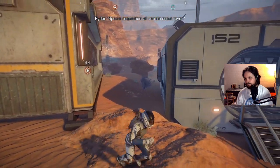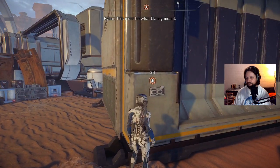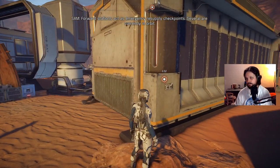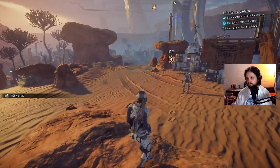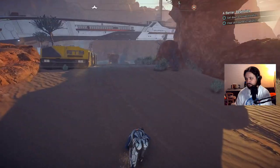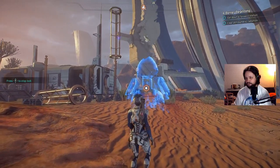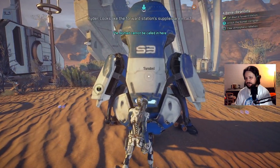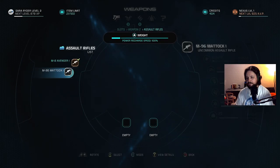Special requisition — all-terrain scout rover! A Nomad six-wheel drive, just what you need. The crate requires an access code from a forward station. Forward stations act as emergency resupply checkpoints — several are currently in orbit. I can call one down. Let's find a good spot. Automated protocols activated — deploying forward station. Now I can swap out my guns.